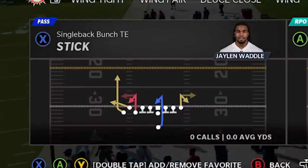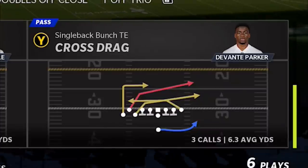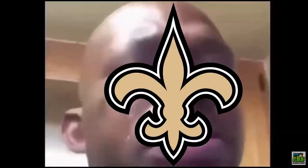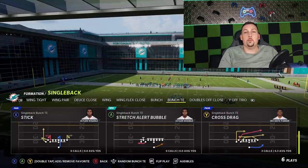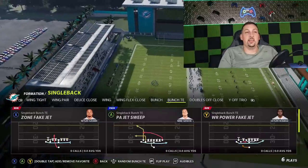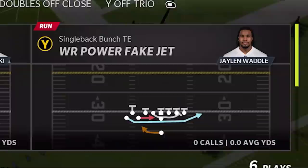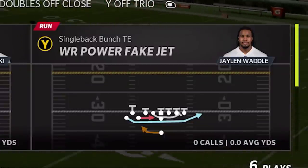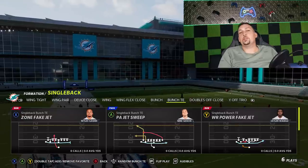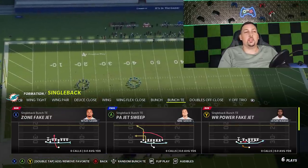The Stick itself is a play I put out last year from the Pistol Bunch TE. The Cross Drag is a play that a lot of people were telling me in the comments they wanted to cry when it disappeared — it's one of their favorite plays and one of my personal favorites too. And then of course the play I'm going to start this video with: the Wide Receiver Power Fake. Brand new play in this game. It's as good as it looks — you just want to make sure you have a nice fast receiver.